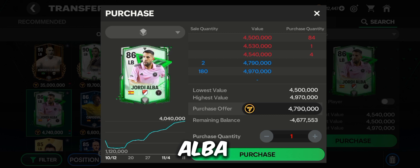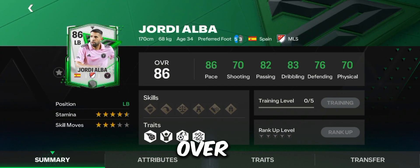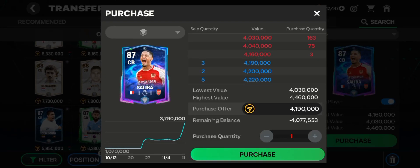For the left back, I recommend Jordi Alba. He's a really great player — I even use him in my own team. He has an impressive stat line and he's really cheap at 4.7 million, so just go ahead and purchase him.